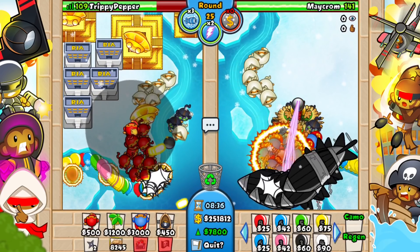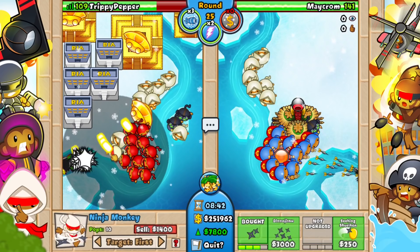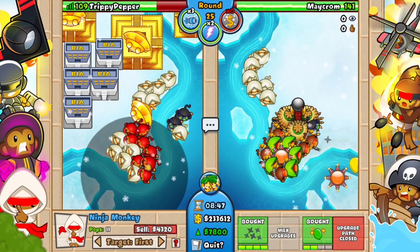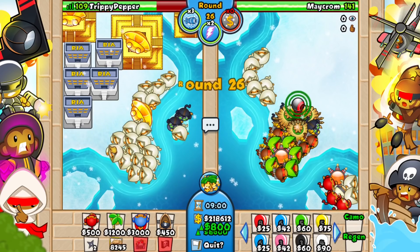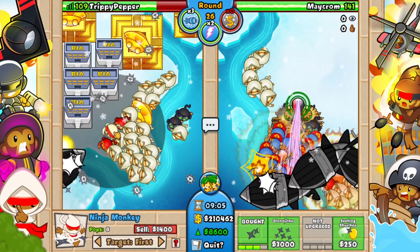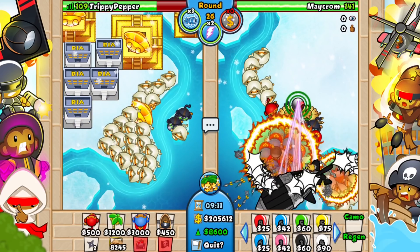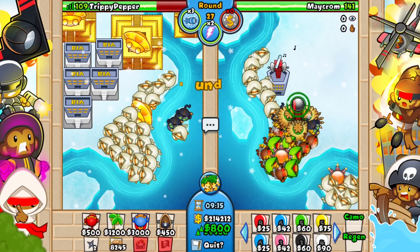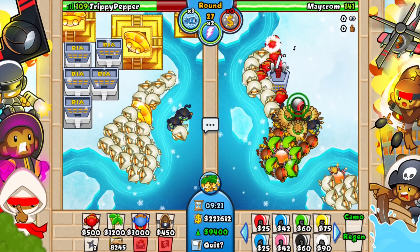There are more DDTs. We're fine though — we have a good defense. Now, are the DDTs camo? I think they're actually camo, because obviously normally they're camo and lead, but I think they are camo. He has a village over there so he can hit everything. He's also getting a ring of fire near the front. I literally have an army of Balloon Jitsu Ninjas — nothing is going to get past my Balloon Jitsu Ninjas. And yeah, it looks like he's struggling a bit to the DDTs. He is actually struggling a bit to the DDTs.